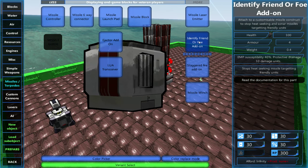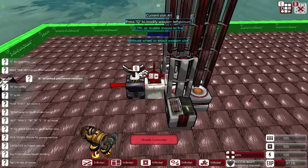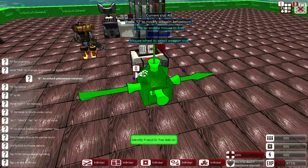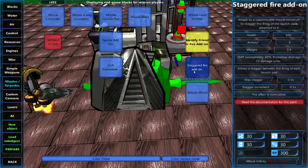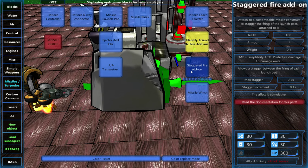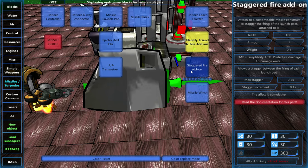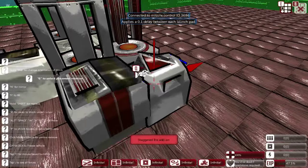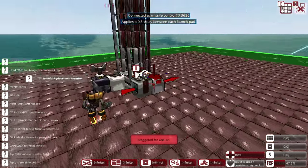If there was an ally nearby, there's a good chance the missile would have rammed straight into it. So, identify friend or foe — you can connect that to the missile launchpads, connectors, or the controller itself. The next thing you want is staggered fire, because missiles tend to detonate each other if they're all shot at once. You can press Q to change the delay between 0.0 and 0.5 seconds, so two fire per second as opposed to all at once.